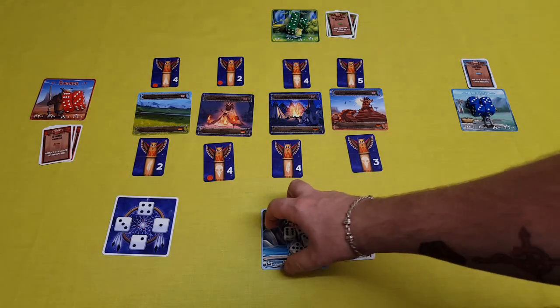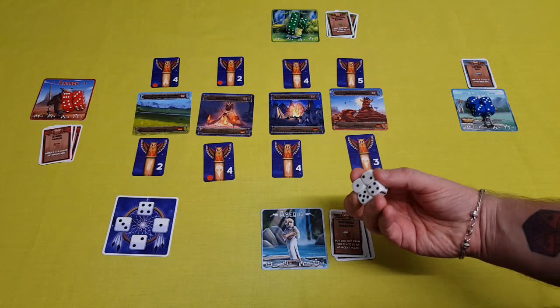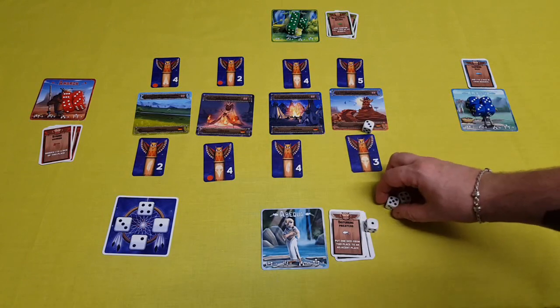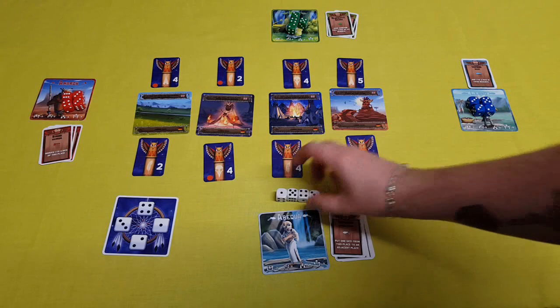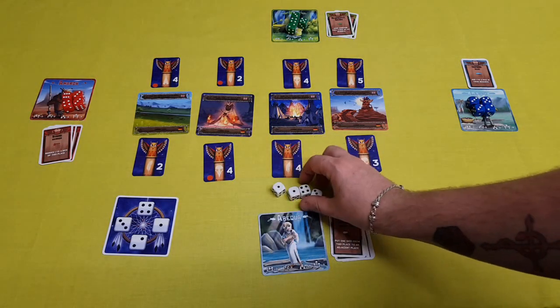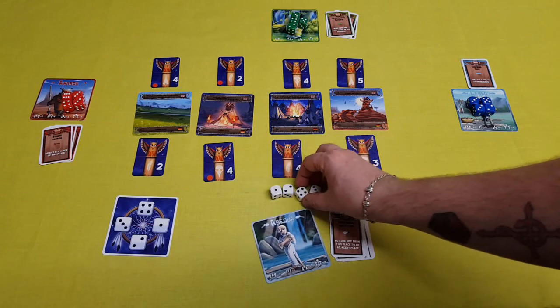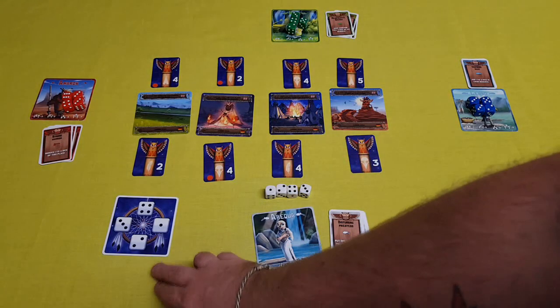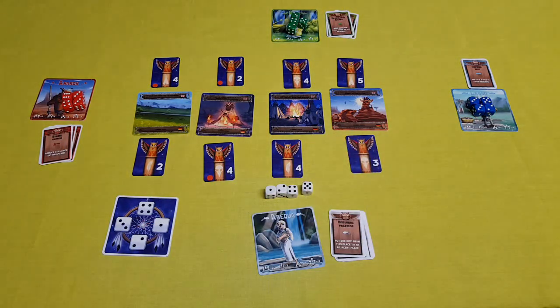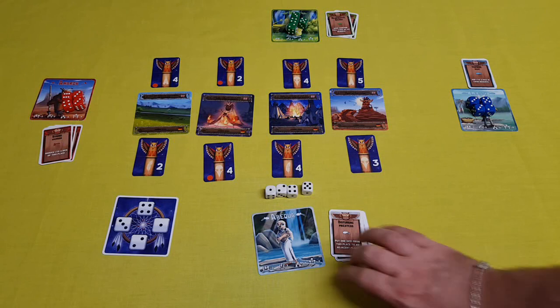On your turn — well, at the start of the round — every player will take their dice and roll them. That is going to be your warriors to use for that round. You will notice that on the dream catcher there is one, two, three and four — no fives or sixes. Fives and sixes are just strength and they help determine winning.